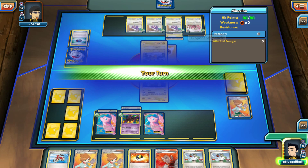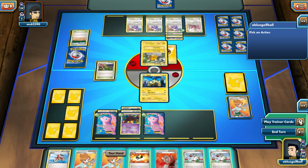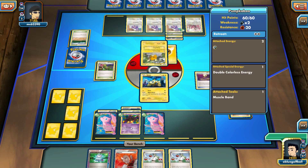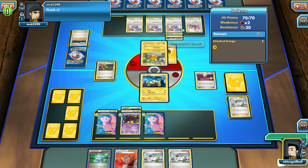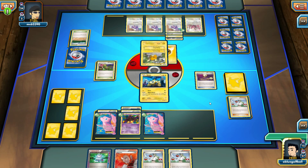If we can top-deck an energy that would be great — but no. I don't want to play an N or Juniper but we gotta do what we gotta do. Let's just end turn. We were able to get the Escape Rope — I didn't want to deck out. If I'd Junipered we'd have been down to six or seven cards, which isn't a good position.